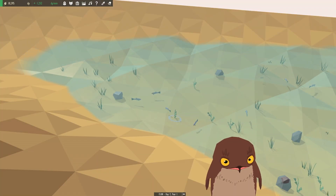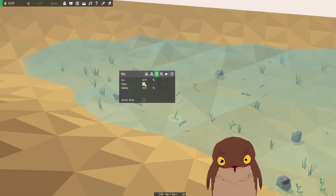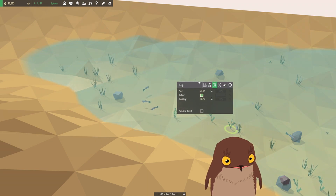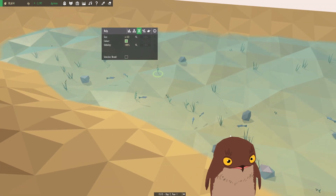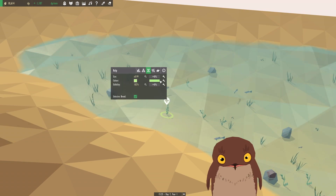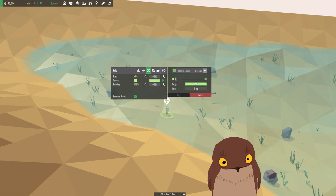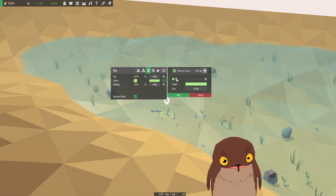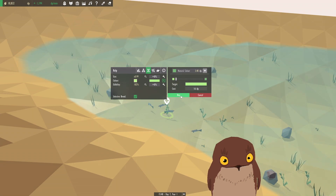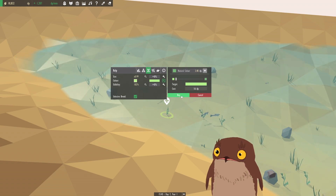So here's an example of mutation, goobers. Look at this color - we have a light green here, whereas all the other kelp around here are a darker green. So I am going to selectively breed that, as that will help us in the future make our place look nicer.